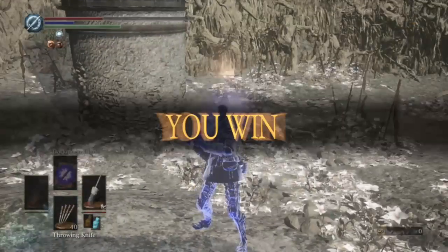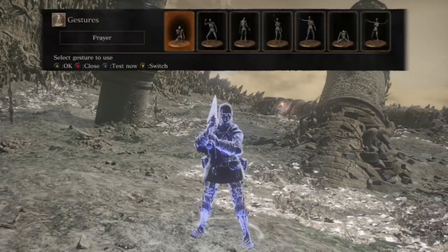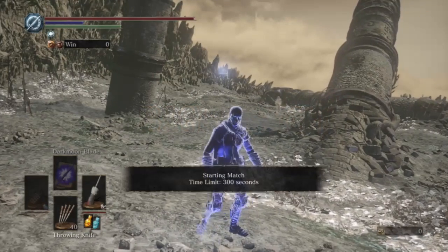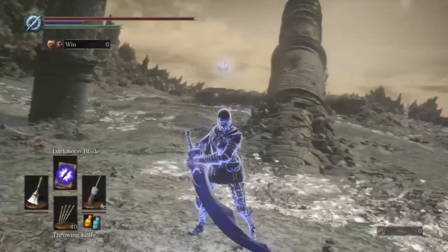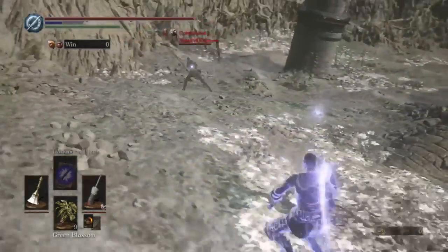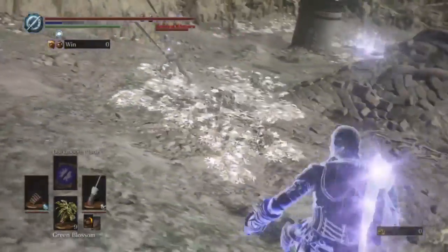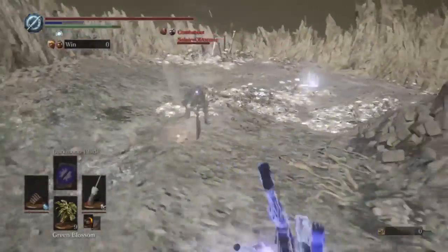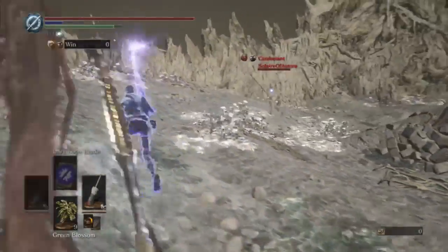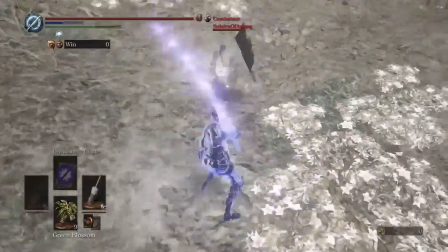I didn't see him having a parry tool, so gotta be very careful for those Hail Mary parries. Some of these people are supposed to be gold ranked — maybe I'm just getting good. I do love this weapon. It's not like it's hard to find — it's right there in the middle of the game. But this is the final match: pure strength character against my strength moon build — what's better? We'll see.